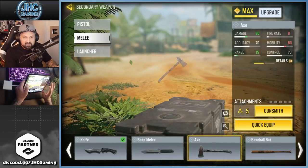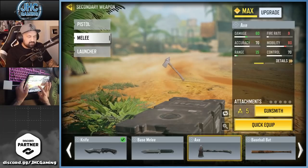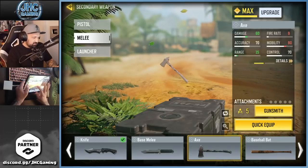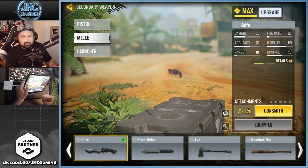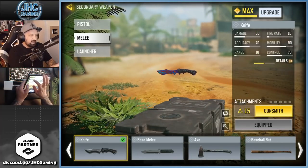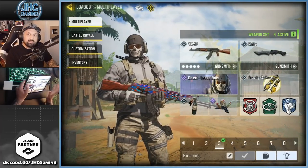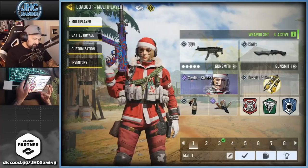After that I equipped the axe on all my loadouts and unlocked it — 500 kills needed, not too hard. But I didn't just do the axe, and you'll see what I do today. Now I'm working on the knife, and after the knife I'll do my pistols.